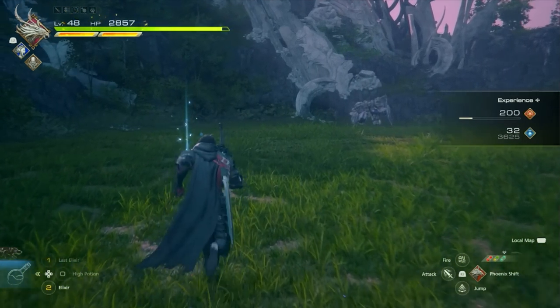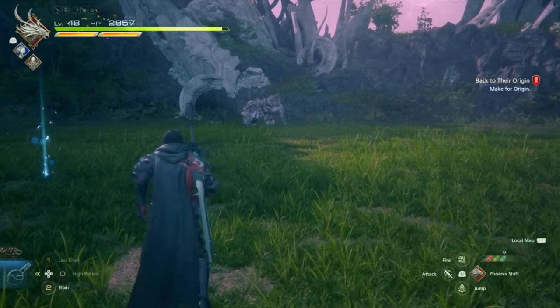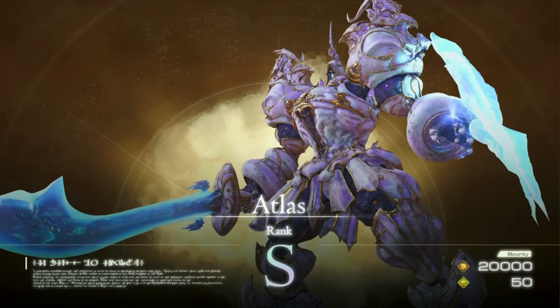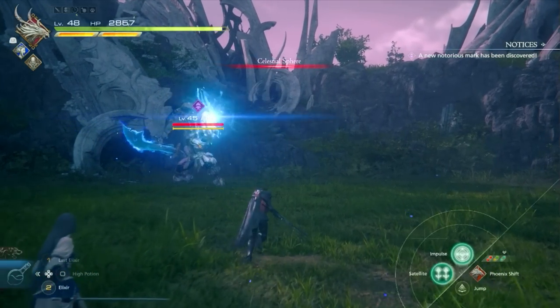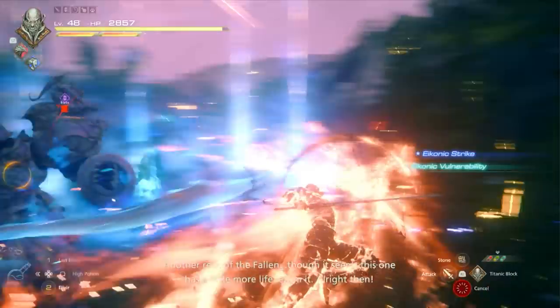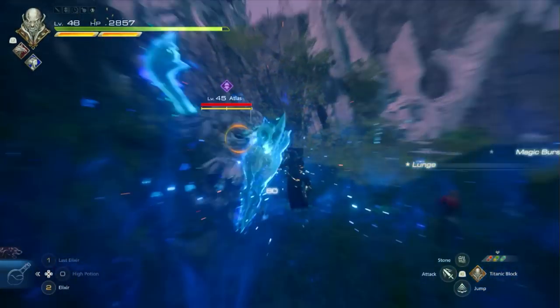You're going to open into a grassy area and see the enemy right over there, facing the opposite wall. As you approach it, the cutscene should trigger, and Atlas Rank S will be ready to fight you. This is going to give you 20,000 Gil and 50 Reputation Points. It is level 45, so you can fight this one pretty early — after Main Story Quest 44, Out of the Shadow.